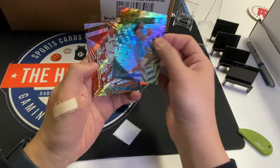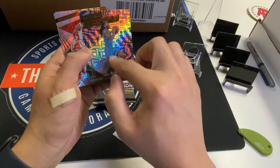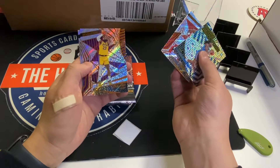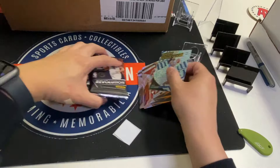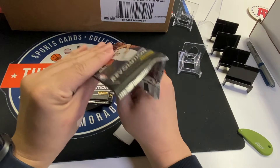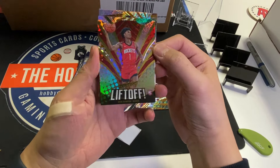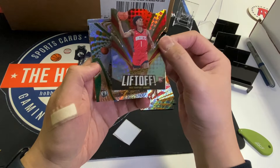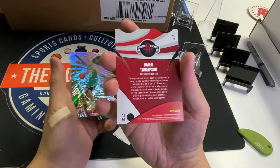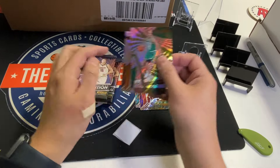Starting off with Case and Wallace, and that's a levels parallel. Levels is kind of like choice, infinite, whatever they want to call them. LeBron James, PJ Washington. Rookie Liftoff, Amen Thompson — that's the right brother. I like these, they're sweet little die cuts. Jared Wolfe, Jordan Walsh, Booker, and Jokic.